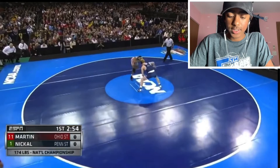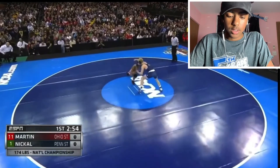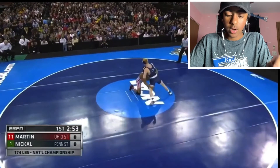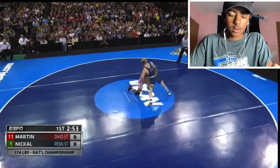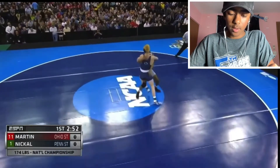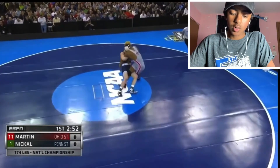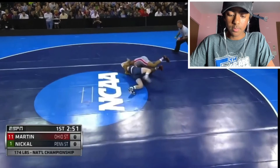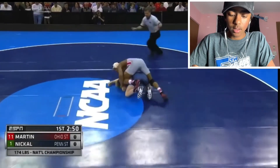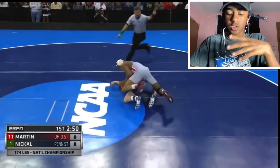Right here Martin does a nice setup — taps the head. That's a good setup going. Takes a good shot, good penetration, gets to the leg, one hand on the side. Then Bo Nickel does a good job sprawling and really putting pressure into Martin. So Martin kind of has to pop out, then Nickel ends up getting an overhook — two overhooks — tries to trip, ends up landing on his back. Then kind of loses the grip and Martin just reverses and steps over.